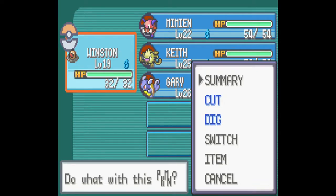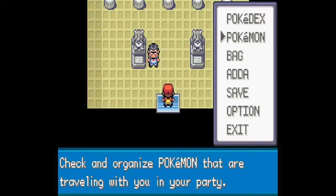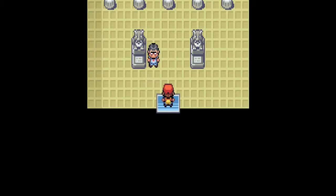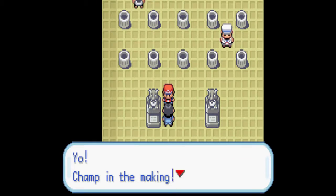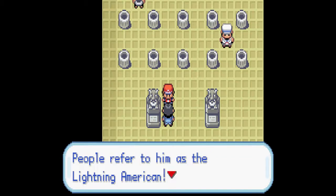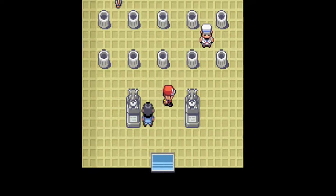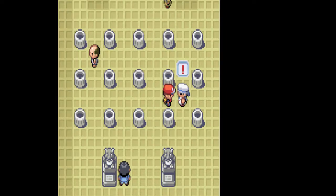Let's switch him first. What are my other Pokemon at? 22, 25, 26. Okay. I didn't know bugs were weak to electric — doesn't surprise me though. Let's just fight these guys, get some experience for Winston, and then we'll start digging through trash cans.